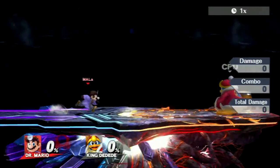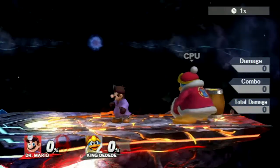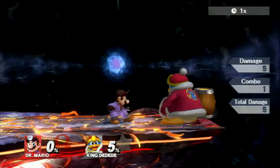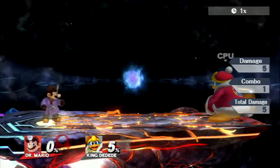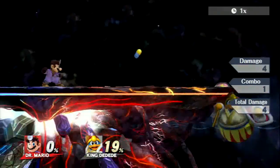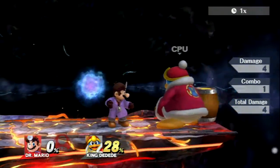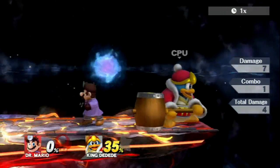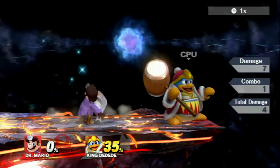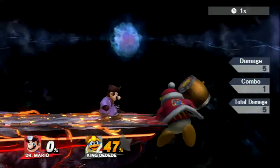Dr. Mario is a little bit slower than Mario. Now, I haven't played this guy since Melee, and I didn't really play him too much in Melee. He seems to be a bit heavier. Unlike Mario, who has fireballs, he throws pills which have alternating colors, as you can see. His cape is a bit more rectangular than Mario's, so the hitbox might be slightly different, but the general effect is still the same.